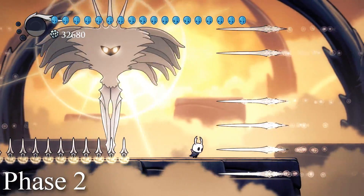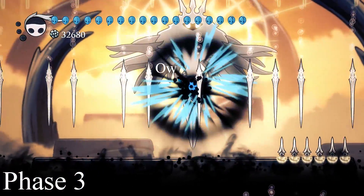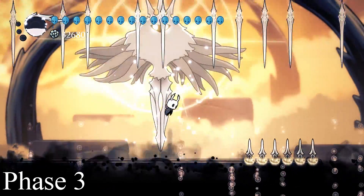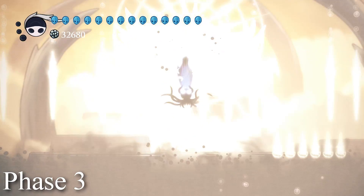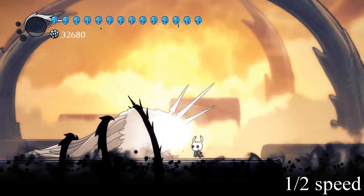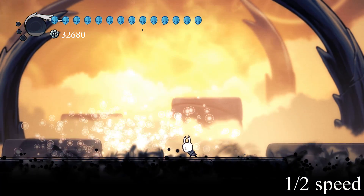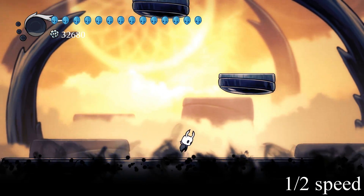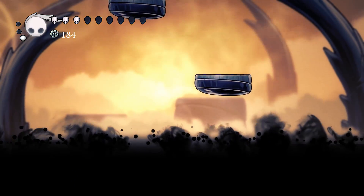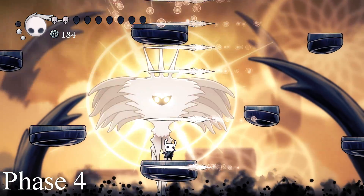Phase three is when we get the infinite Sword Rain attack, the permanent Spike Floor attack variation, and we see the void creep in. Phase three will last forever if we don't attack the Radiance. After dealing enough damage, we move on to phase four. At the end of phase three, the Radiance falls to the floor and void tendrils grab her, trying to pull her down. The Radiance escapes and dreamy bits float upward. Some platforms form above us, signaling we need to jump to the next phase. If we stay on the floor too long, the void overtakes us doing one point of damage, but we do respawn right where we need to be for phase four.